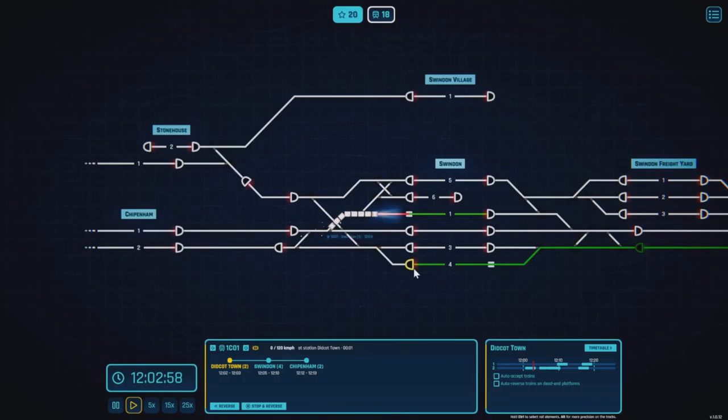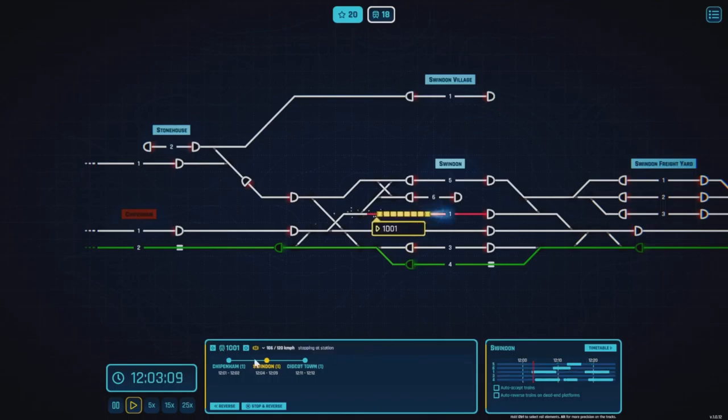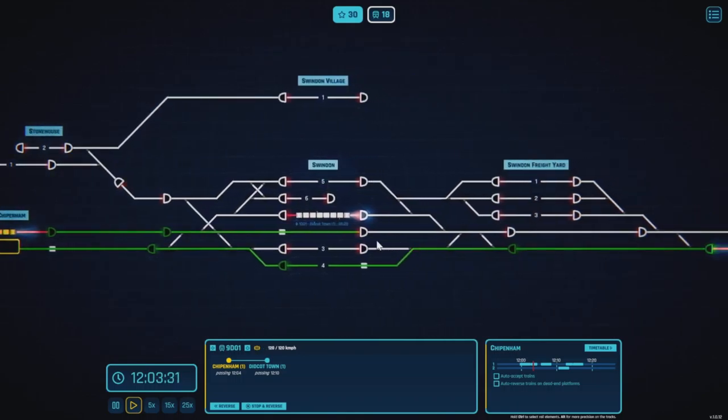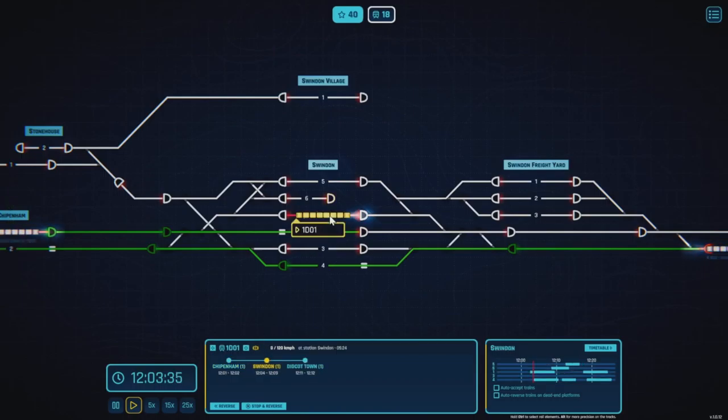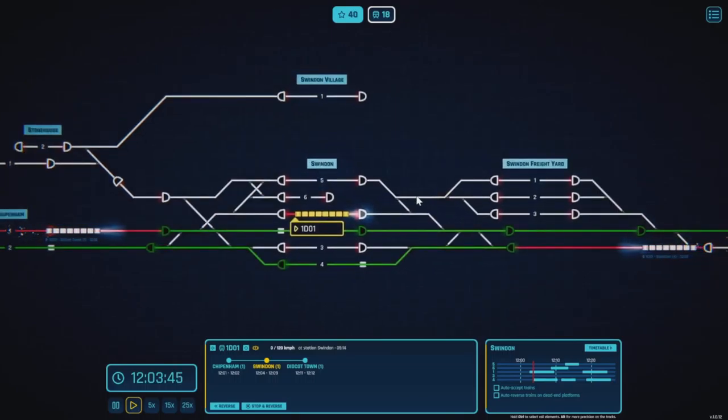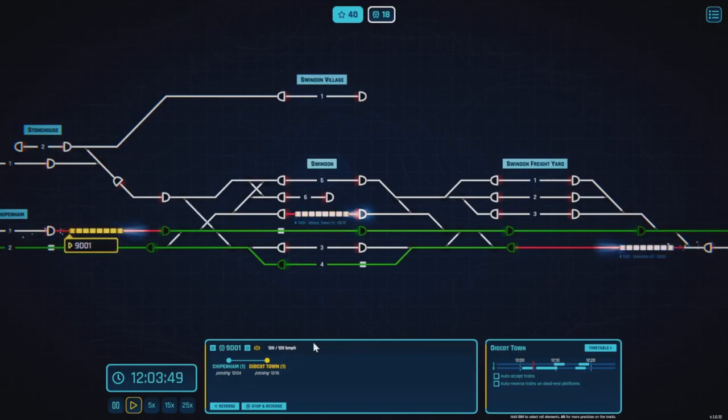Let's set that up now, get that point set. We've got another train coming in from Chippenham — that's a fast train, so we probably want to bring that in quite quickly. It's going to be going straight through Swindon on the fast line. That's 9 Delta 01 — yeah, that's going straight through, not even stopping at Swindon. You can tell which way they're travelling by the little headlight on the front of the train.